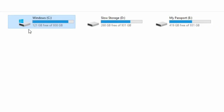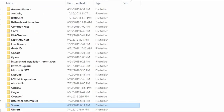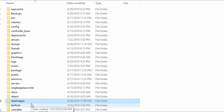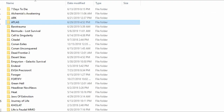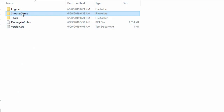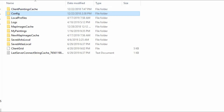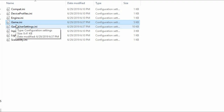Let me show you how to do that. Go wherever your Atlas is installed — for me it's Windows C. Then go to Program Files (x86), then go to the Steam folder, then Steam Apps, then Common, then Atlas, then Shooter Game, then Save, then Config, then Windows No Editor. After that, go to Game.ini.